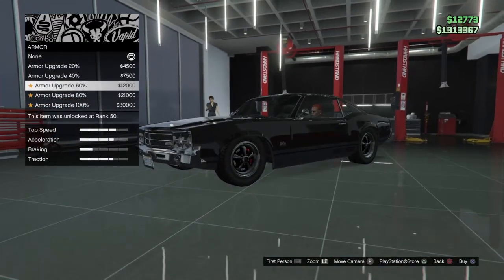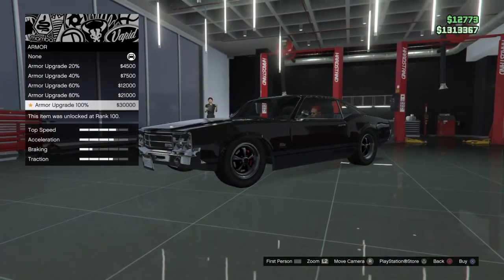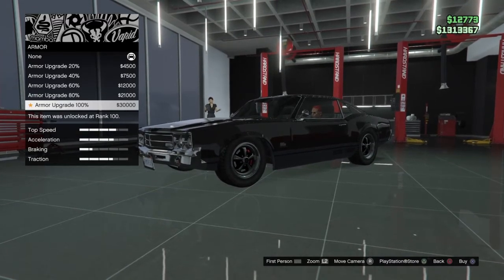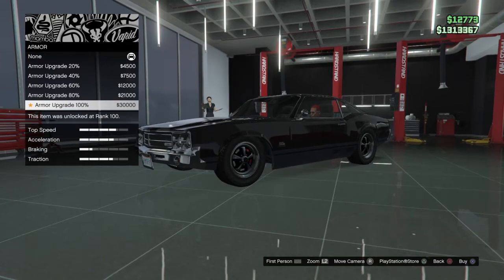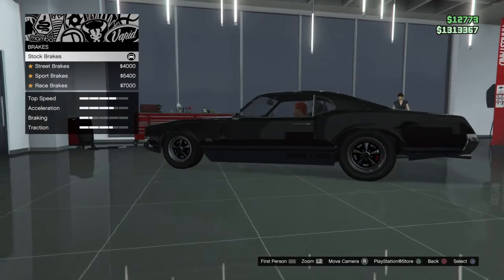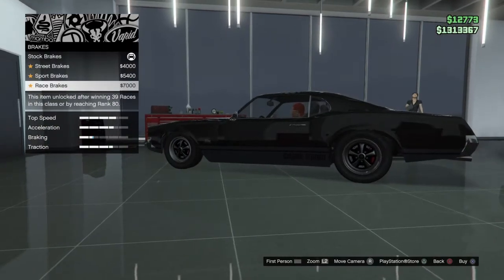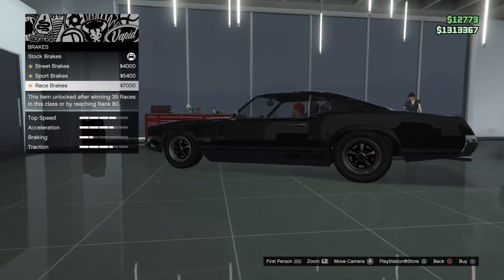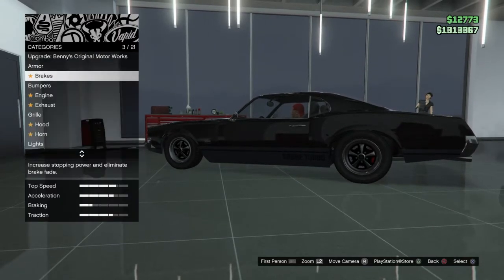First you can have all the regular armor up to 100%, and it's a lot cheaper on this car — it's only $30,000 instead of $50,000 for 100% armor. Same with the brakes, it's only $7,000 for race brakes, so if you're really serious about this car you can make it the best of its abilities with only $7,000 race brakes.